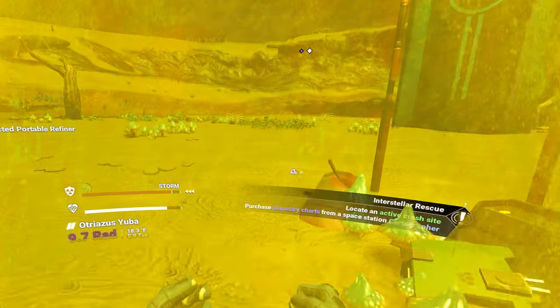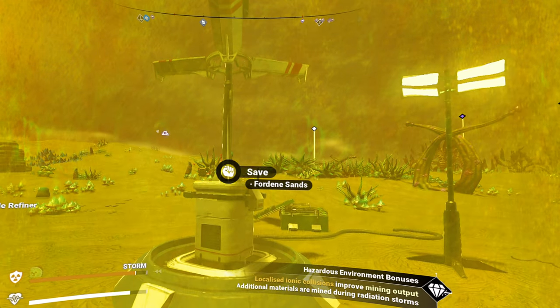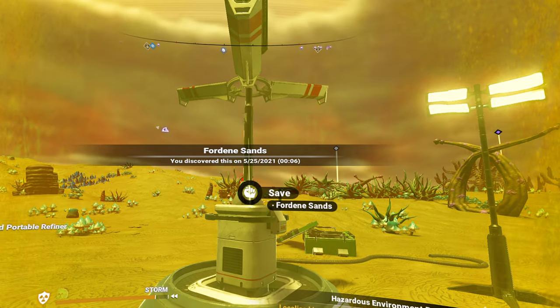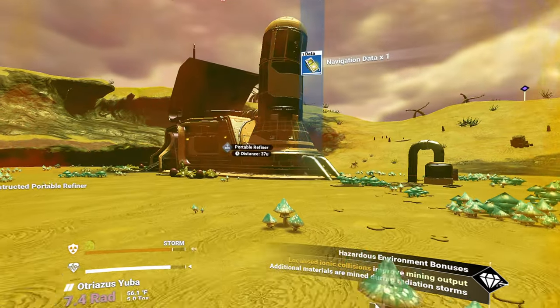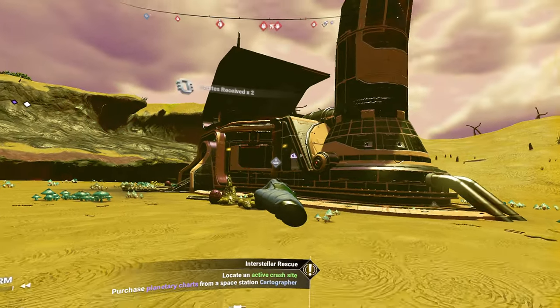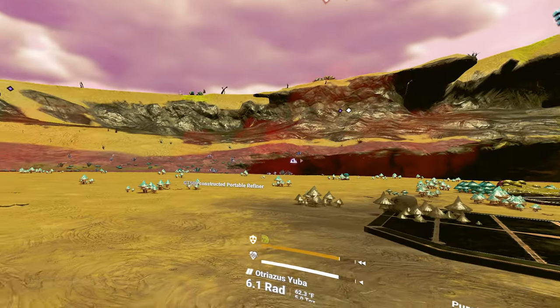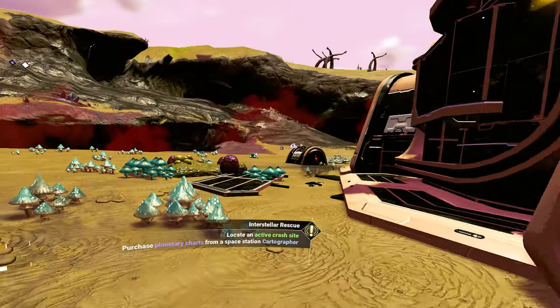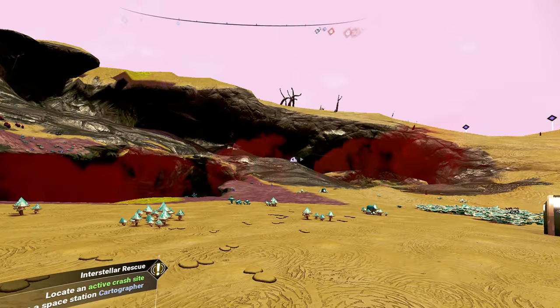Is there nothing here to loot? Guess there's nothing to loot. It's nice that it tells me where my refiner is. Apparently I got 10 nanites from that. I know what I'm looking for. Let us go. Good. We got the moment.